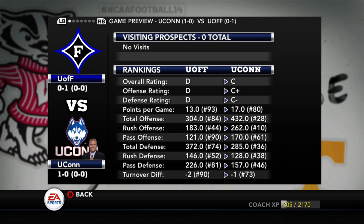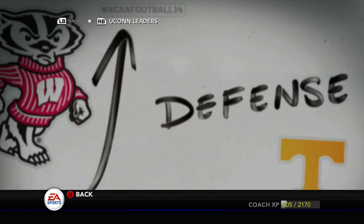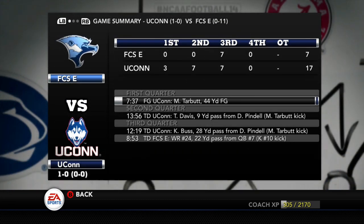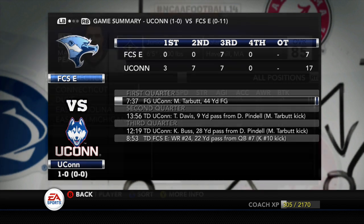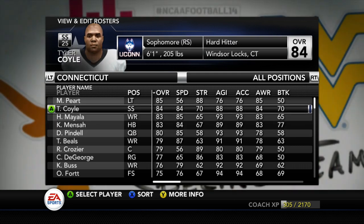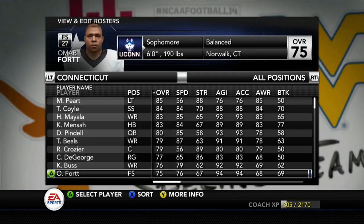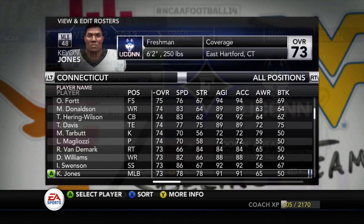In week two we have a rivalry game against the in-state rival UConn Huskies, who won their first game of the season. David Pendle is a very good dual-threat quarterback — they won by 10 against an FCS team, with the FCS team's only points coming in the third quarter, so overall a good performance, though they didn't score a whole lot on offense. They have a good number of wide receivers, just like Louisiana Monroe, so we'll have to slow down a dual-threat quarterback again — hopefully we do a better job this time.